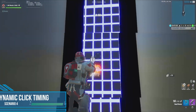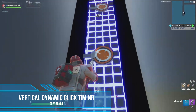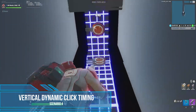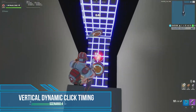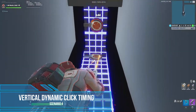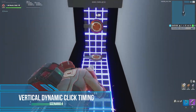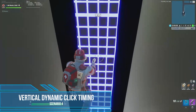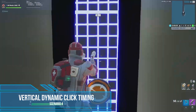Up next we have vertical click timing. Because our brains break down aiming into horizontal and vertical components, it is important to train both. Much like the horizontal click timing scenario, this scenario challenges your vertical dynamic click timing and is unique to this assessment map. When training, it may be more beneficial to use something like a tile frenzy scenario, but for the sake of scientific testing, we wanted to be consistent with our breakdown on skills, so we decided to test quick timing in this vertical pattern.